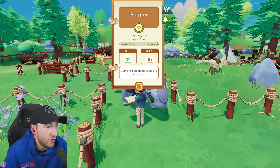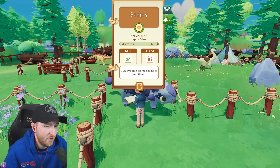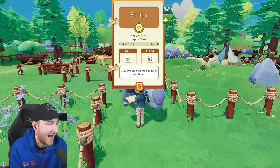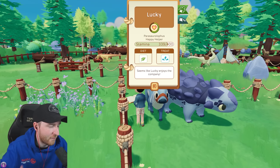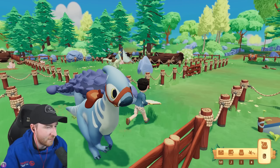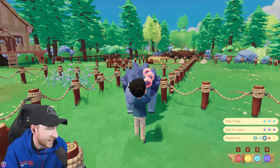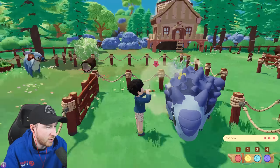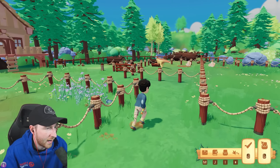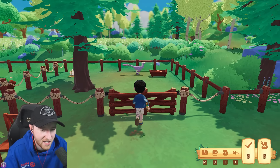Bumpy, how happy are you? You're full happy for today. So that green bar around the heart - if we fill that up to the max, it gains the max amount of friendship for tomorrow. You can go and chill at home. I'm actually going to take Teeny the Trude with us and Lucky, and we'll go back to the picnic and see if anything's changed there. That's really cool.